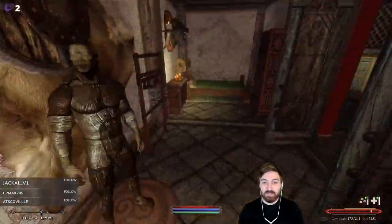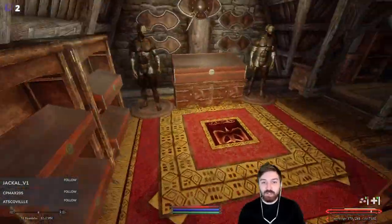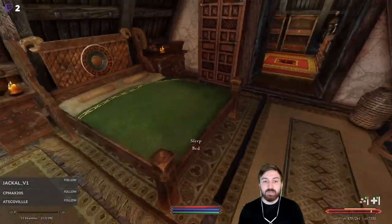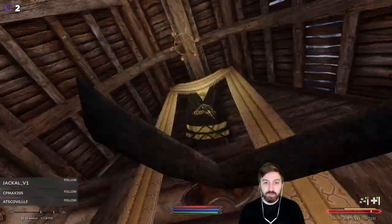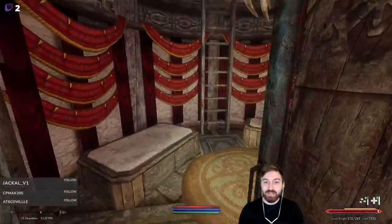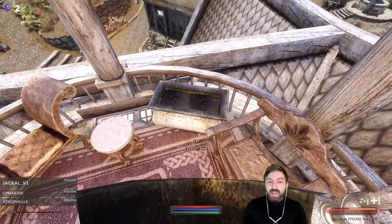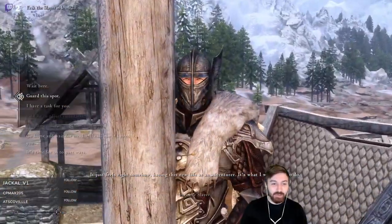There's one bug I reported as urgent: these containers, like the safe here, were spawning with really really valuable loot. I'm glad to see that was taken care of. We can harvest some ingredients from our house but I don't think they respawn. And the last thing we'll do is head up top - we have a garden! Oh my god, we can plant ingredients and stuff!